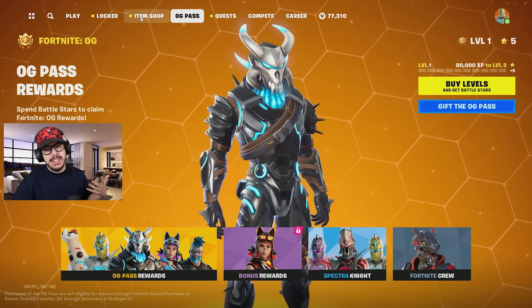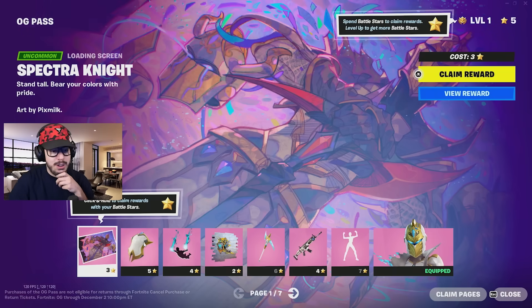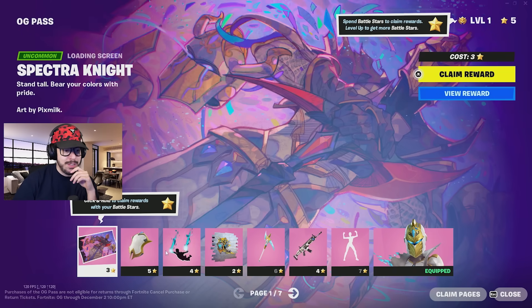We're also going to check out the item shop — apparently the item shop changed quite a bit, there's some exclusive stuff in there. So let's start off with the OG Pass. There's seven pages, 50 rewards, and let's go through them real quick.